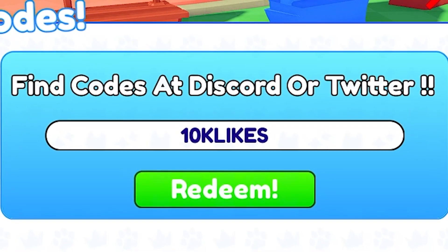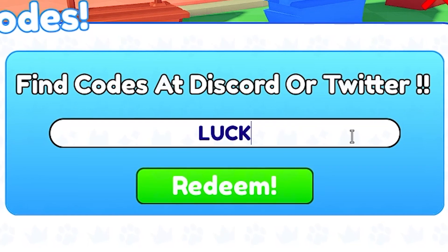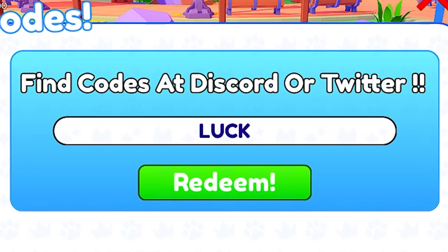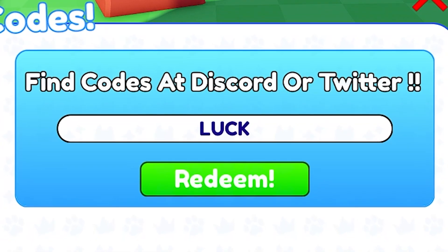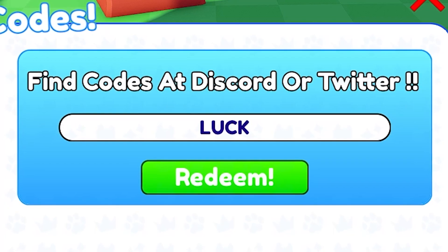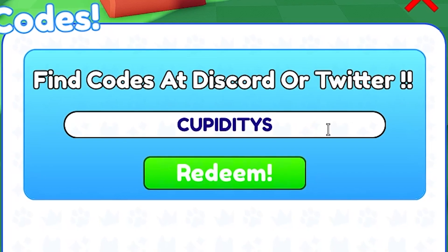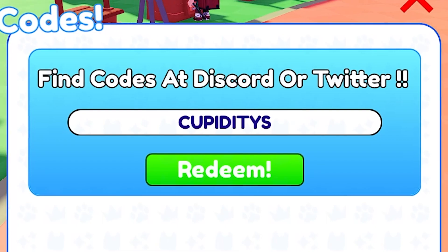The next code is named 'log' and it gives you again some free fake Robux currency in this game. The next code is named 'cup edtc' and it gives you some free fake Robux in this game.